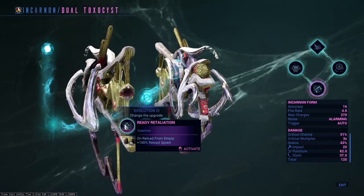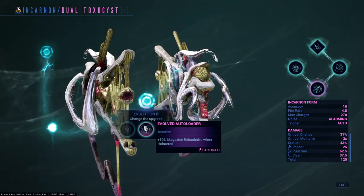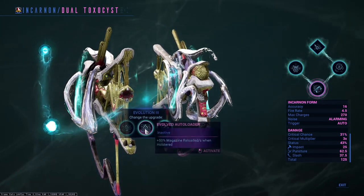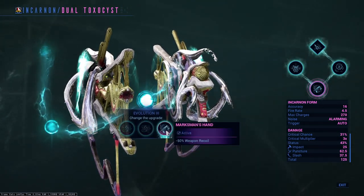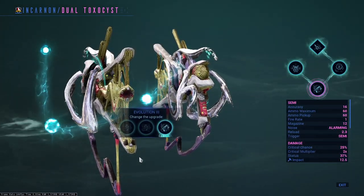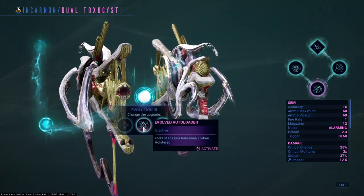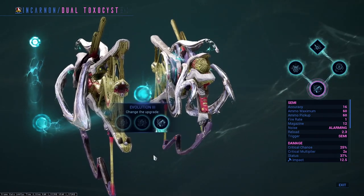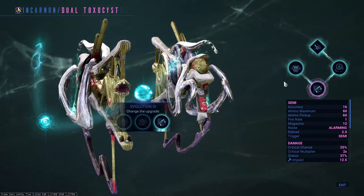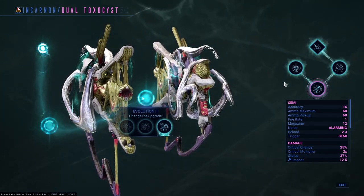Evolution 3: get a 100% increase to your weapon when you have no ammo left in the magazine, have your magazine reload itself whenever holstered over time, or gain better recall control for your weapon. These can all be debated, so here's my simple rundown: take the first option if you're a player who misses headshots often; take the second option if you're doing something niche like speed running; take the third option for an overall increase to basically everything. I went with recall for my evolution choice.